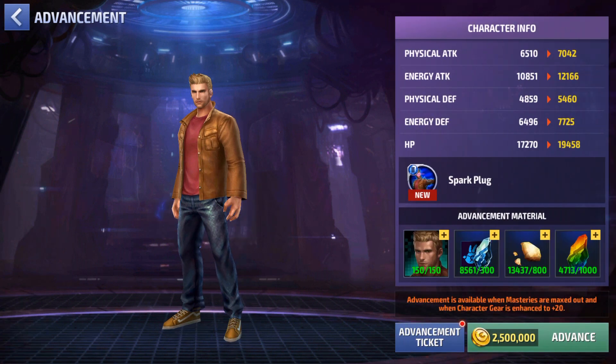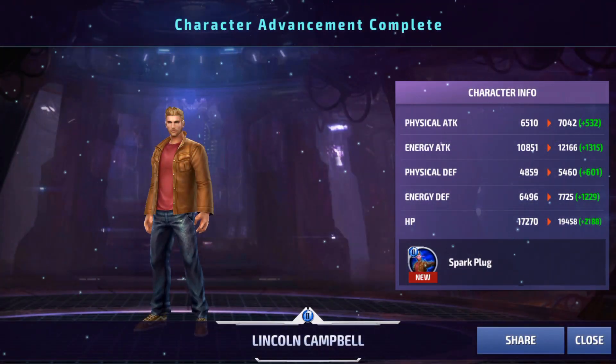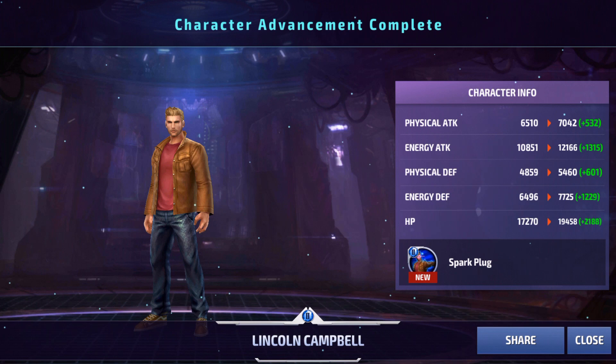Let's go ahead and get him advanced to Tier 2. We're going to be getting him to Tier 2 the natural way — I'm not going to be wasting a Tier 2 ticket on him. Boom, there we are. Lincoln Campbell — Spark Plug. So this Tier 2 is called Spark Plug, that's kind of funny. Let's go ahead and see what it gives him.